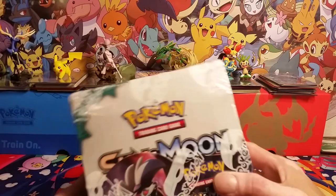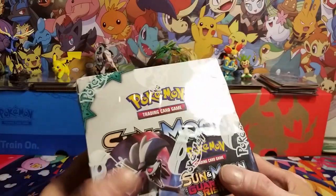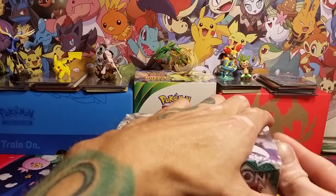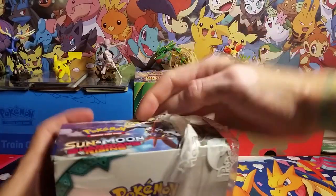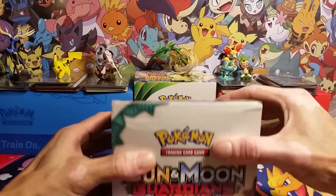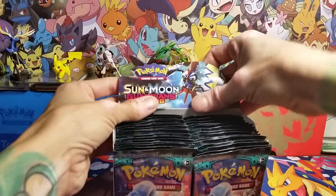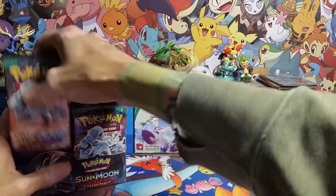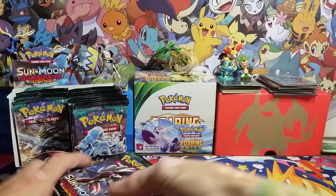Welcome everybody to One Pokey Life. Today we got this Guardians Rising booster box to open a little bit early — it doesn't release until the fifth. I didn't even bring a knife with me, so I'll just rip the side open. I did get this from Darium's, and I've seen him open some really amazing boxes, so let's hope we get one of those amazing ones. Got Tapu Koko on the back.